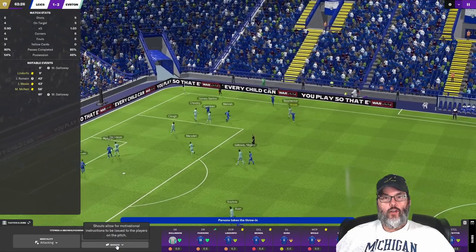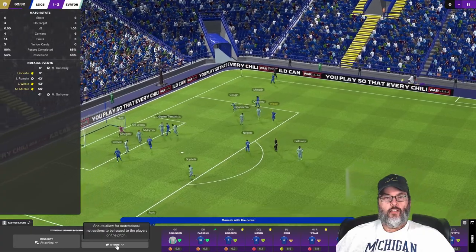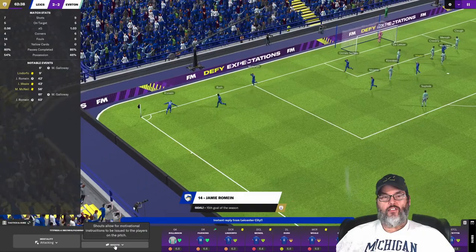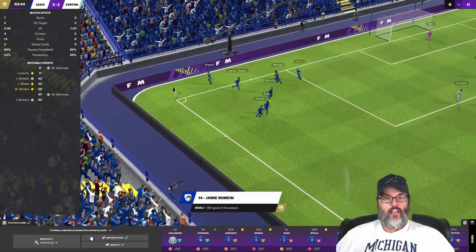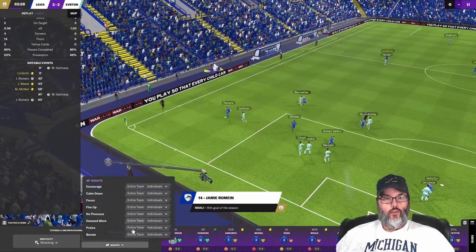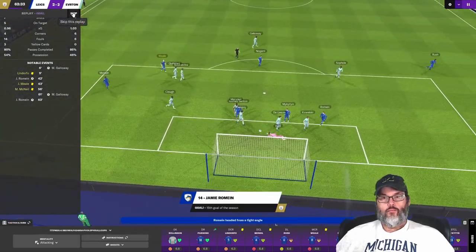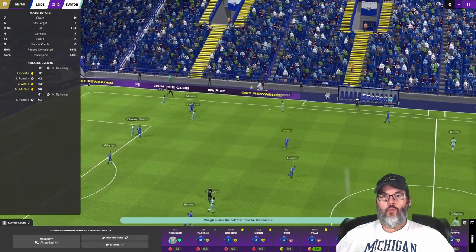We need to get a quick response here. Parsons into Mensa, there's a cross back across the goal — Jamie Romain, his 15th, second of the match. He has kept us in this game single-handedly, I would think. We are going to praise them for the quick comeback. Two goals for Romain — did not see that coming. That gets us back up to the top of the table on 50 points.